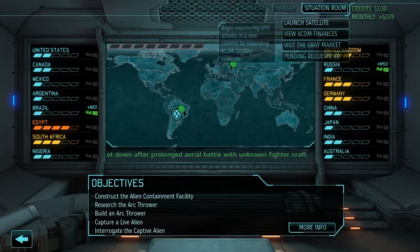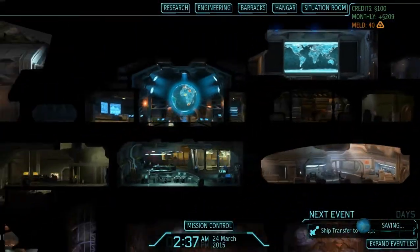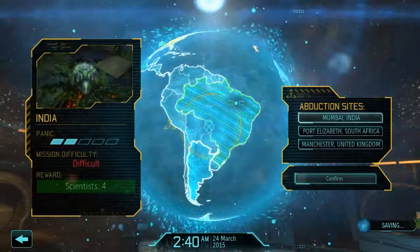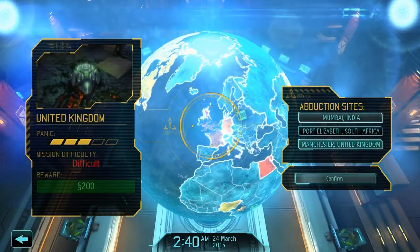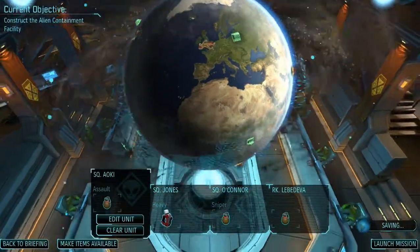Because panic increases by two across the board, and that would mean France, UK, and Germany would all be at level 5 panic, compared to just Egypt and South Africa. While the all-in bonus is amazing, I need that research expertise primarily. So we are going to be going to Europe for, ironically, even more money. In Manchester, the United Kingdom, for 200 credits — a difficult mission.